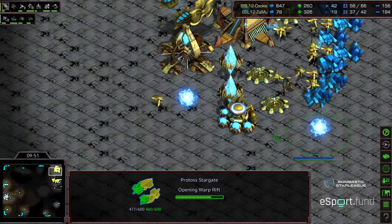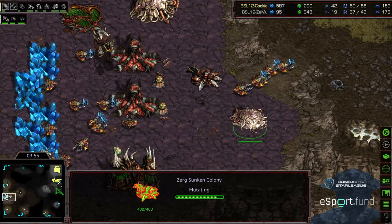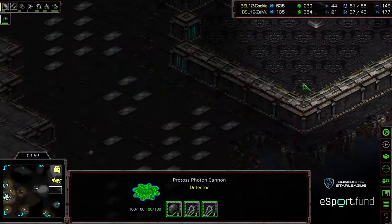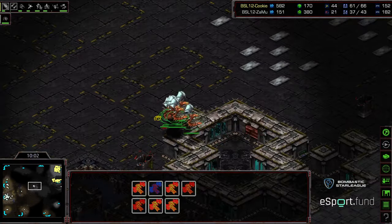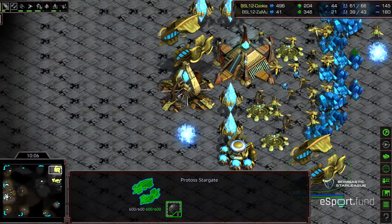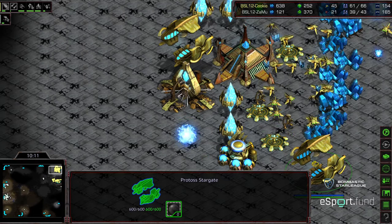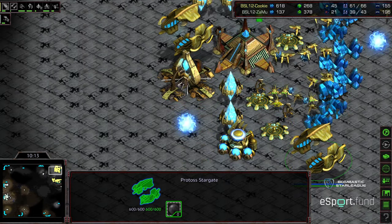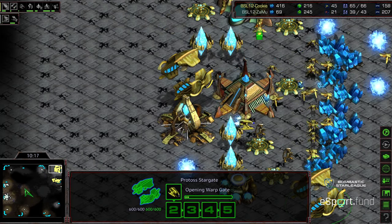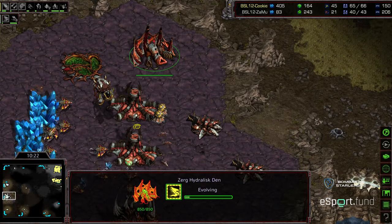Zammu doesn't have the economy to keep up and won't have the economy to keep up — it's basically one base Zerg versus two base Protoss. Able to pick off a few probes but not without taking some damage. Needs to keep those Mutalisks alive because if those Mutalisks are taken out, that's pure game. Few Zealots clumped up at the main. Nice defensive enclave here. Additional gateways plopping down. Level one weapons being upgraded. Hydralisk Den has been plopped down, some Hydralisks being built.